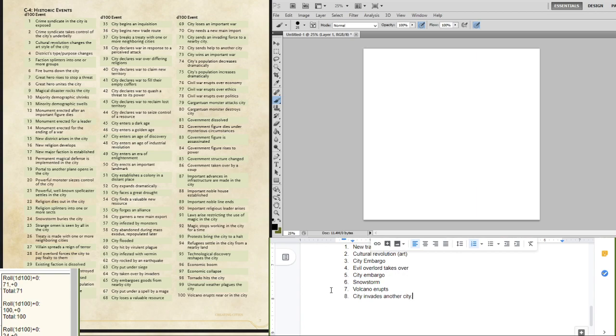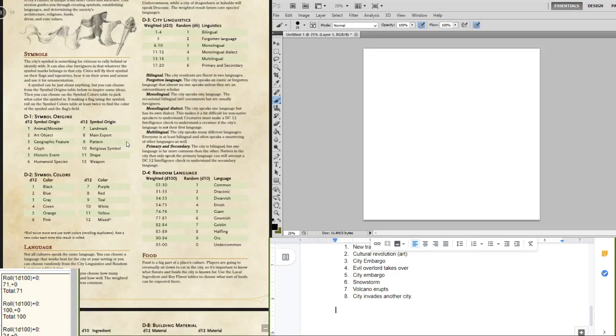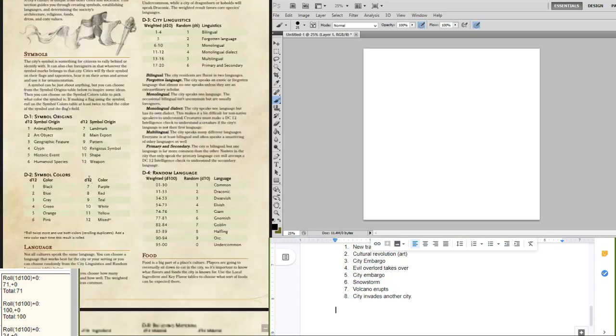Culture is another important part of the city, and eventually it'll get to architecture, which is where the mapping might start coming in. City symbols — we have origins and colors. Two simple d12 rolls. One and five: it's an animal or monster, and it is orange. So it's an orange monster or animal. What should that be? Orange is the worst color. I know it is. John in chat says a rust monster.